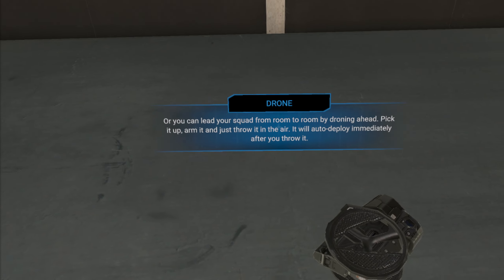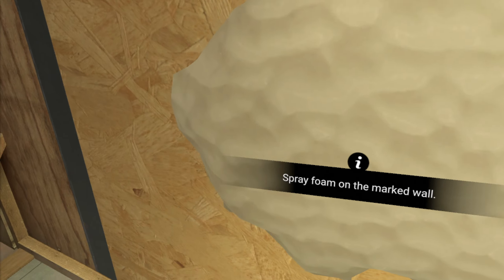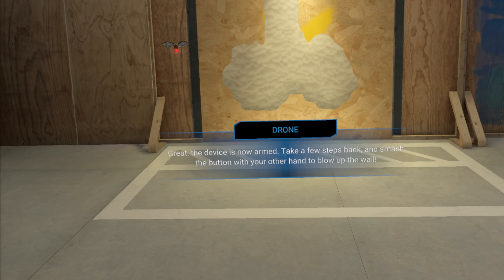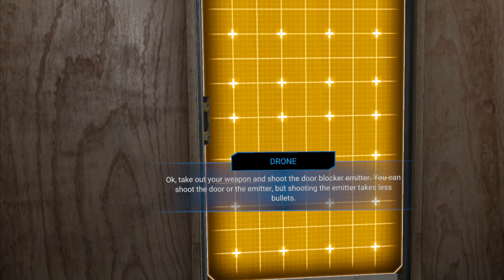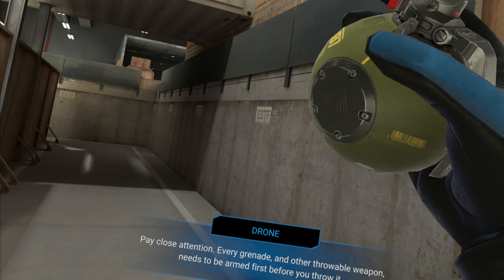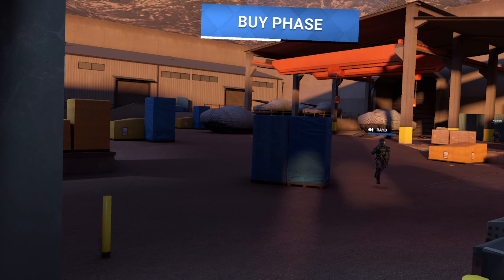The utility you will use to either attack or defend varies for both sides. Attackers will get things like breaching foam and drones for intel. Defenders will get items like door blockers, trip mines, and things of that nature. There are also common grenades and heals that both teams can buy. As I said, the number of each gadget a team has is limited, so one person can't buy five shields at once and gain an obvious unfair advantage.